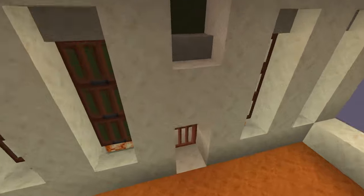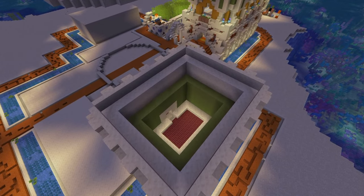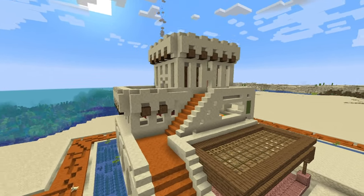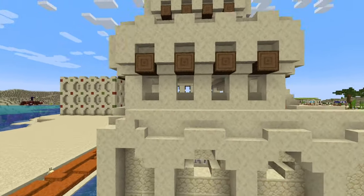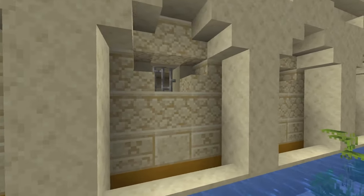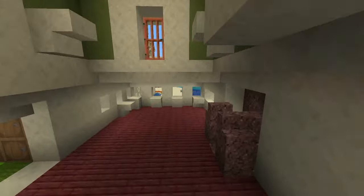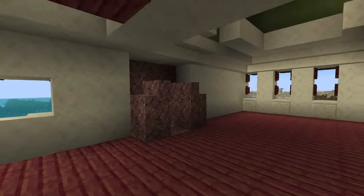Continue doing detailing and remember you have roof space — try to employ it. I've added some extra details: logs, windows, a pool chimney since the bottom part is going to be a forge, and some fence gate windows. It's still a work in progress.